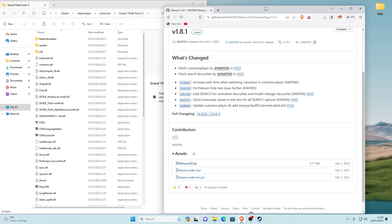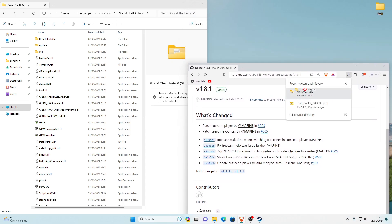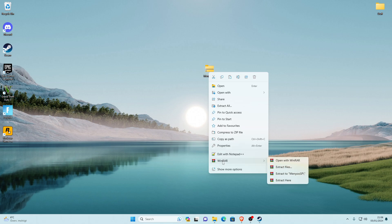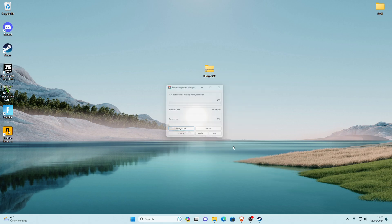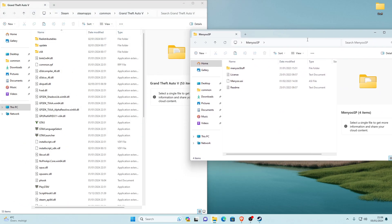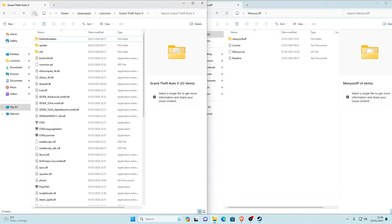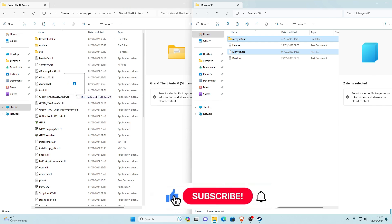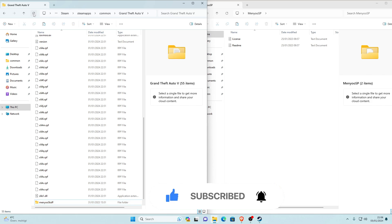Save it and then open it with WinRAR. My WinRAR isn't cooperating today so I'll just drag it and extract it manually. Once extracted, you can delete the zip. Open the extracted MenuSP folder alongside your main game directory. Inside MenuSP, hold Left Control and select both 'menu.asi' and the 'MenuStuff' folder, then drag both into your main game directory where it says 'Move to Grand Theft Auto V'.